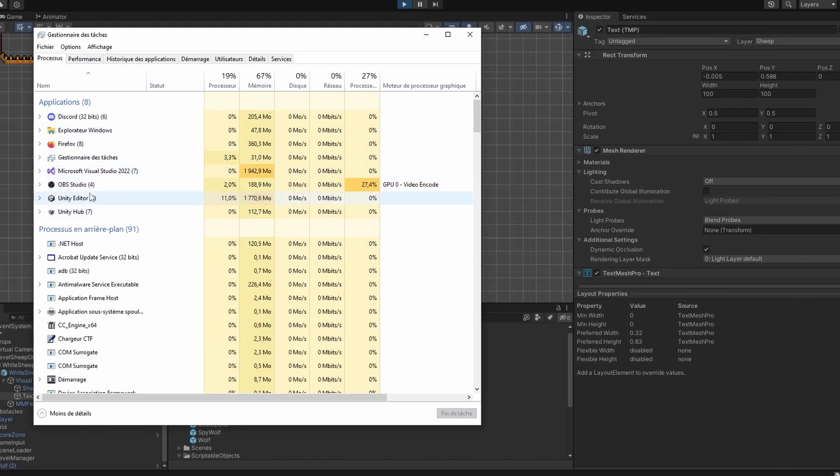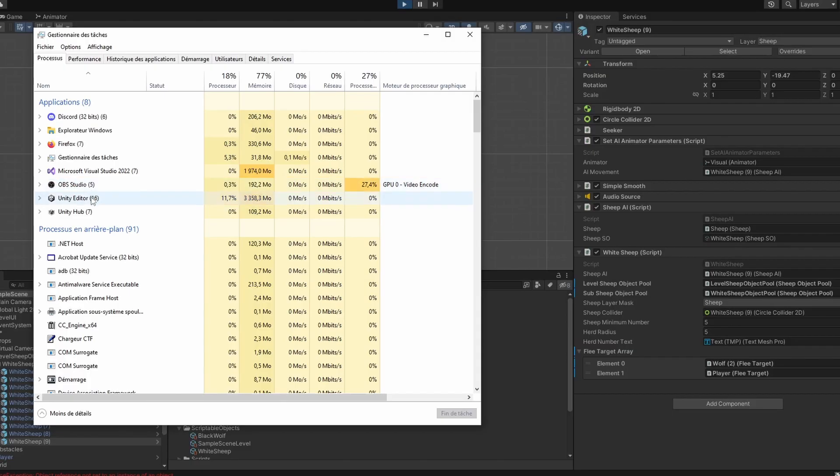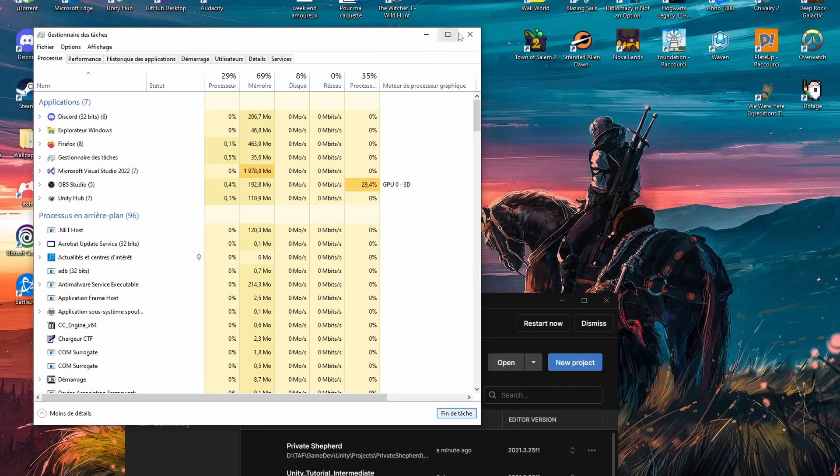Okay. Try again. Reboot Unity. Press play. Another crash. Reboot PC. Launch Unity. Press play. I think it's better for my mental sanity if I stop here today.